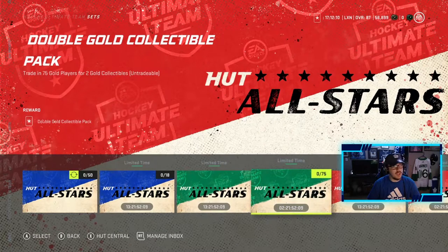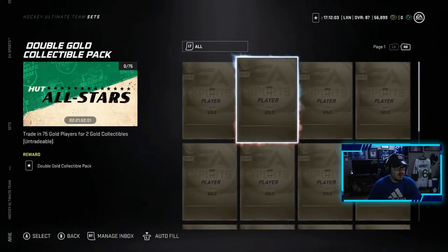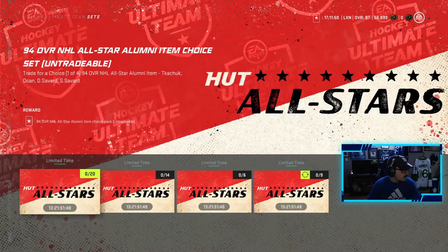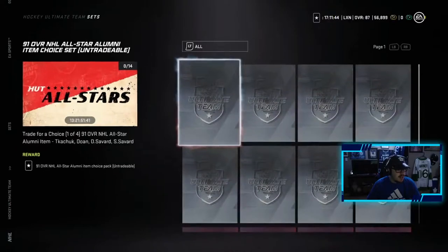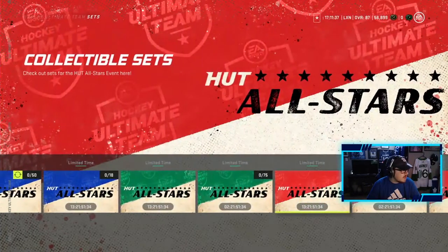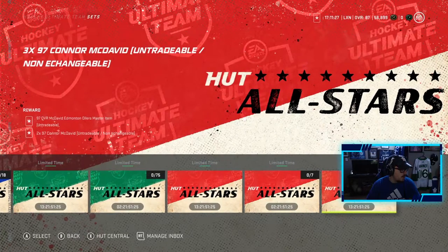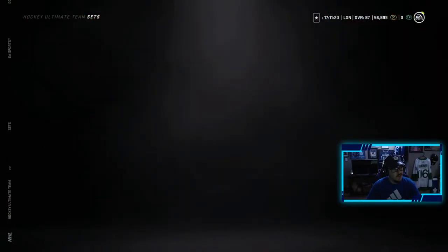Morgan Riley needs 15 gold collectibles — maybe I make him instead of Mitch and try to buy Mitch. Tyson Berry needs 10, not bad for a 91 overall. Carey Price needs 14 plus his base card. So the sets are reasonable — you can make them instead of trying to pull them. You can also trade 75 gold players for two gold collectibles, essentially paying about 50 gold players per collectible, which saves you some players when building toward these sets.